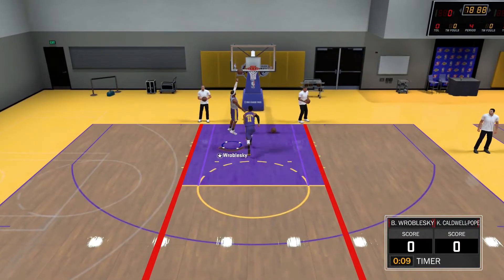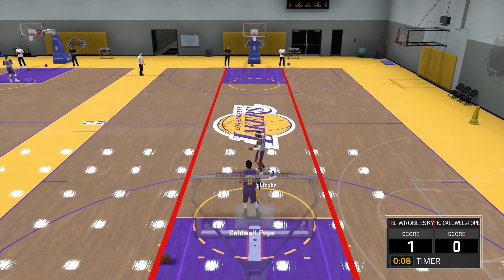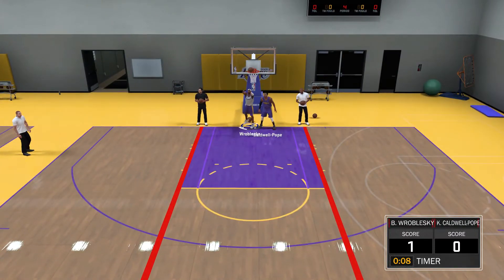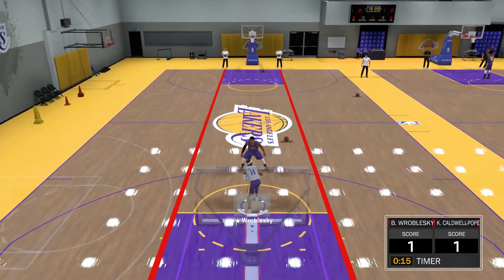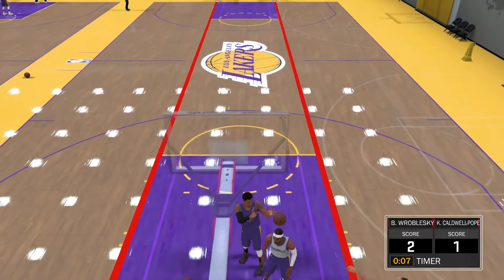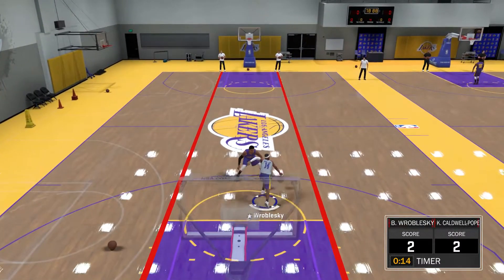Right now I'm practicing my ankle breakers, trying to get my ankle breaker badge. I'm in the gym right now — whoa, looks like you almost went right through me! I'm just practicing my little ankle breakers before the Hawks game, see if I can get my badge up to gold. That was a pretty good one — I might get some ankle breaker points for that. Just grinding in the gym so I can win against the Hawks tonight.